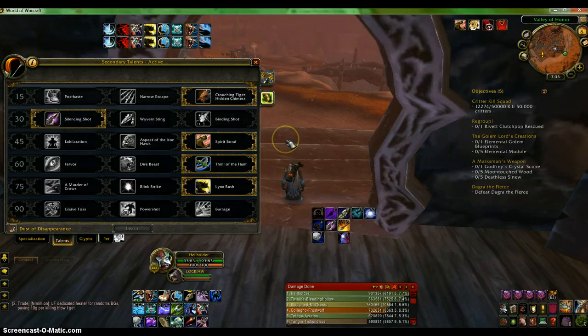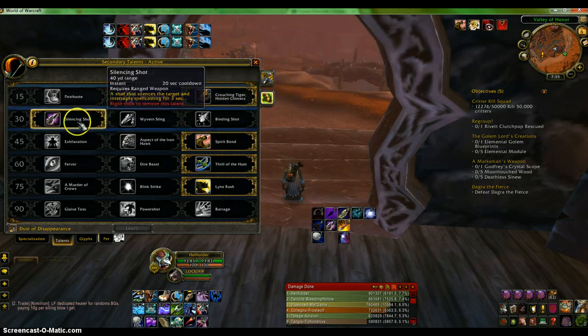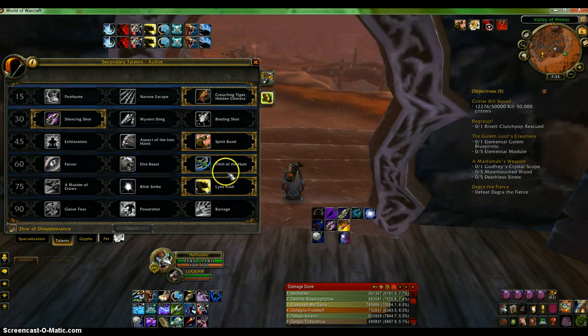Now for talents — you can see them right here. They are: Crouching Tiger Hidden Chimera, Silent Shot, Spirit Bond, Thrill of the Hunt, and Lynx Rush. Those are my talents and they're pretty good.